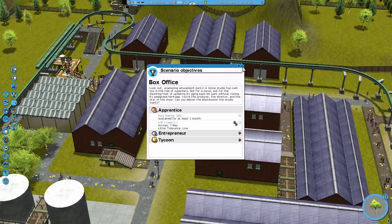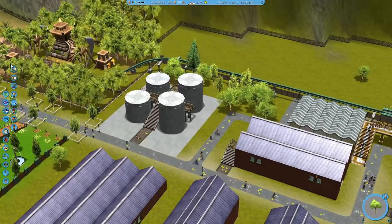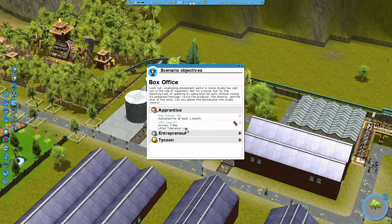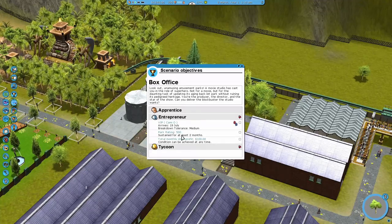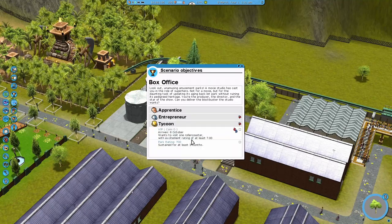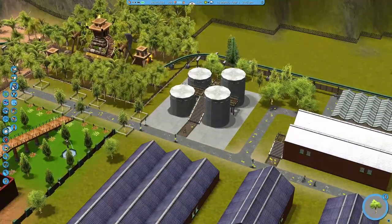Hi everyone, Josie Games here bringing you the fourth installment of the Roller Coaster Tycoon 3 walkthrough. Today I'm doing Box Office. To complete this I need a park rating of 300 for at least a month, low litter tolerance from the VIP, medium breakdown tolerance from the VIP, park rank sustained 500 for at least two months, total monthly shop profit of $100, a roller coaster, and a sustained park rating of 700 for at least three months. So a lot of park rating stuff.